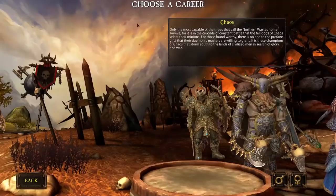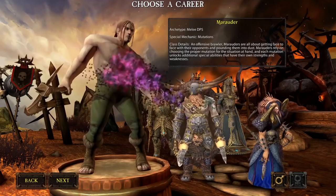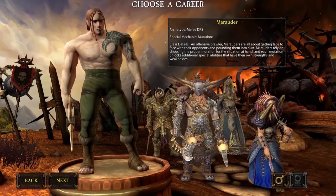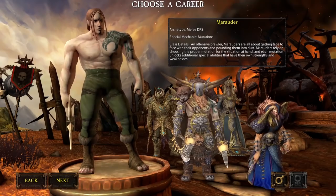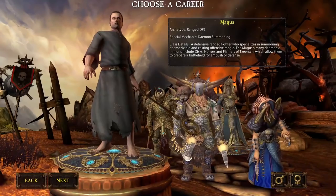The next race is the Chaos, starting with the Chaos Chosen — the tank class for Chaos. Another good tank with some interesting auras and overall a really solid tank. The melee DPS class for Chaos is the Marauder — a good class with an interesting mechanic where they can change the mutation of their arm to better adapt to the fight, switching between single target and area-of-effect damage.